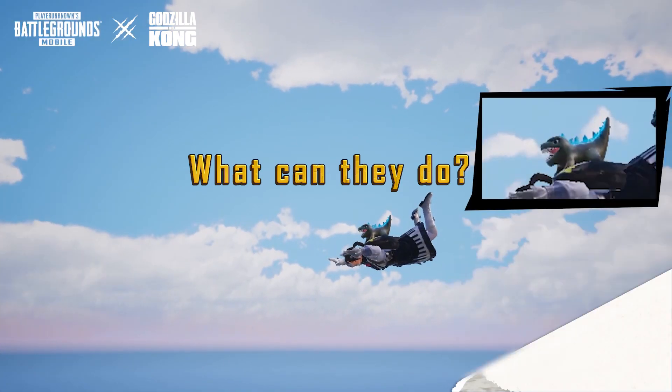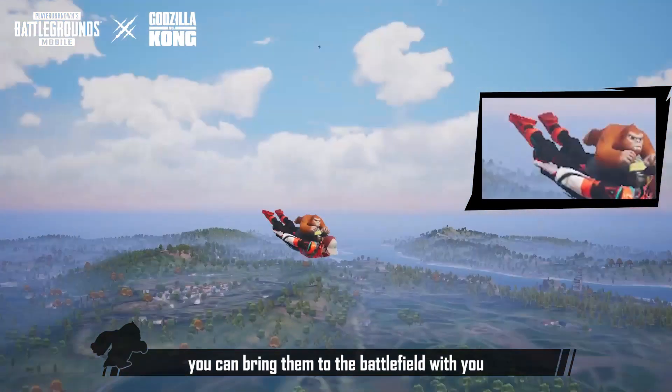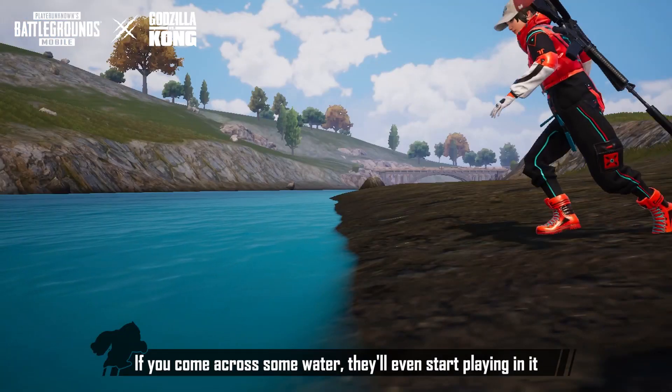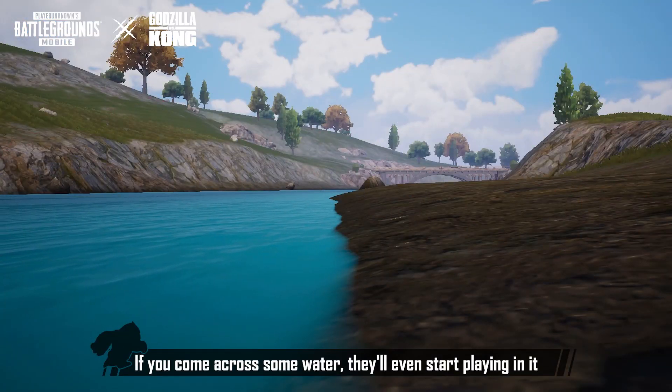What can they do? In the game, you can bring them to the battlefield with you. When you parachute in, they'll be right behind you. If you come across some water, they'll even start playing in it.